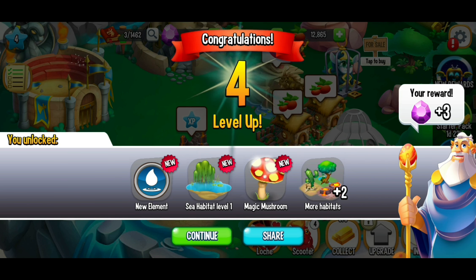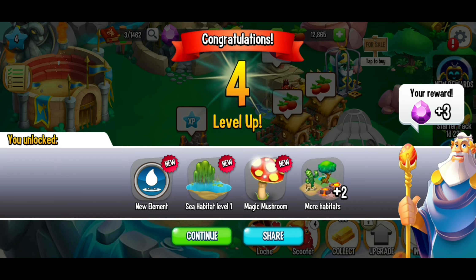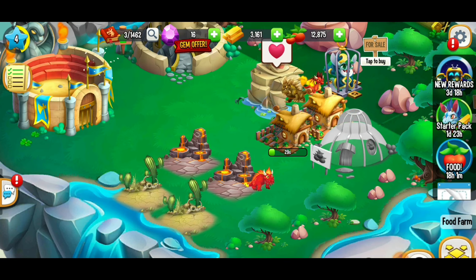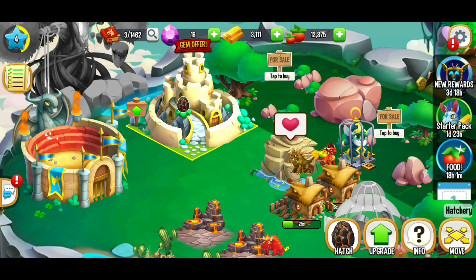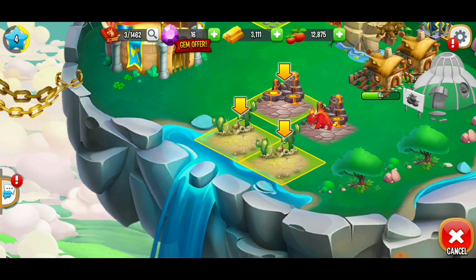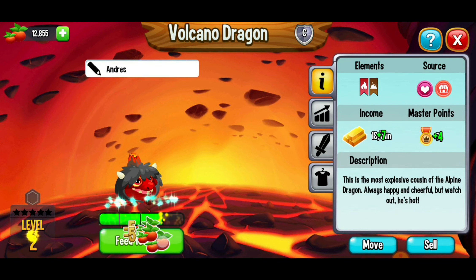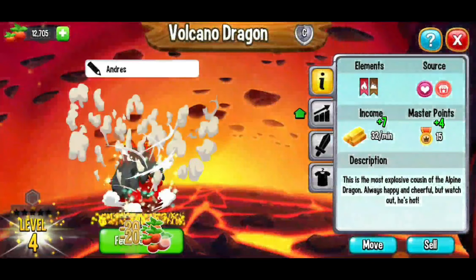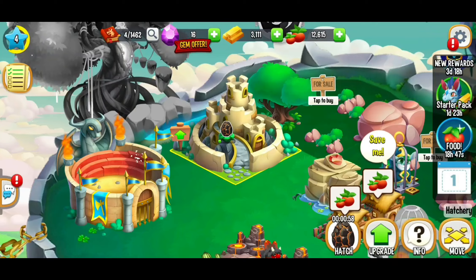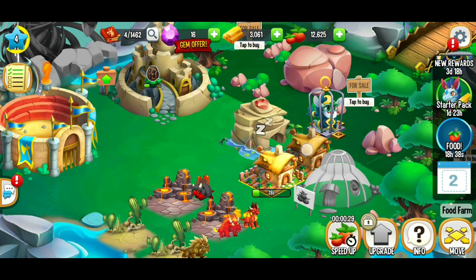Leveling up is a great way to get free gems. It might not seem like many at the time, but you'll accumulate them over time. We're growing food, got some habitats going, and we've got another egg to hatch. That was the volcano dragon egg — we now have the volcano dragon and we're going to place it right there. I'm going to give this volcano dragon some food and get it to level five.